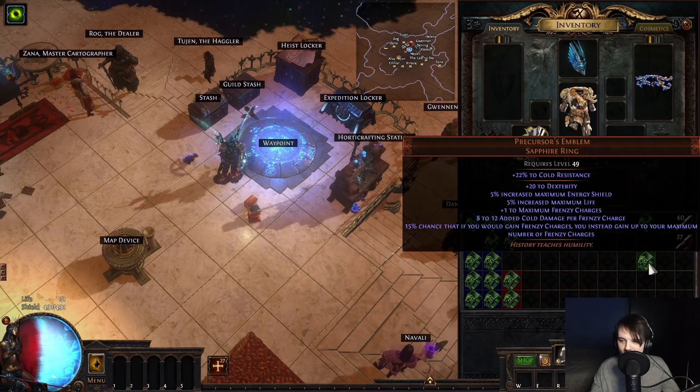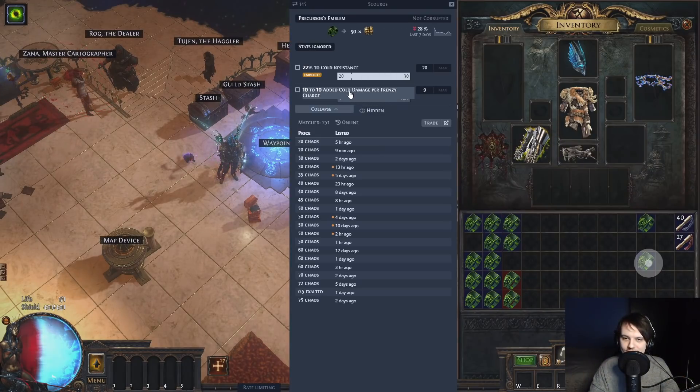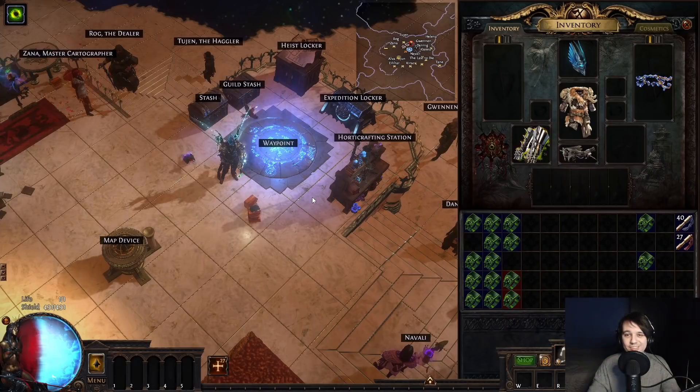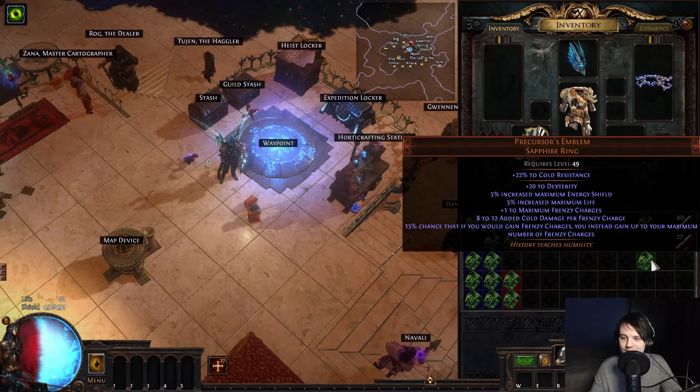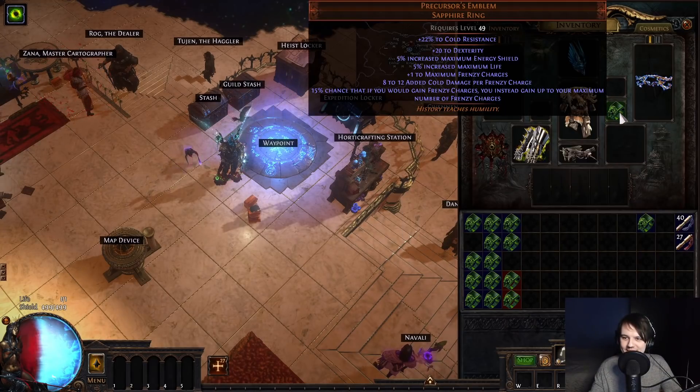Flat cold and plus one frenzy. Oh shit! That's a mirror, right? Let's have a look. I don't know why it's not showing max one frenzy — but it's just a casual mirror. Sometimes things just work out in your favor. Okay, there you go. That's one ring for the build, I guess. We're going to be using that one. Maybe I sell it.